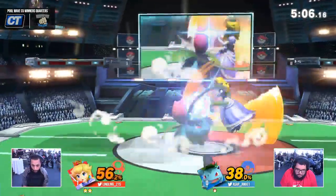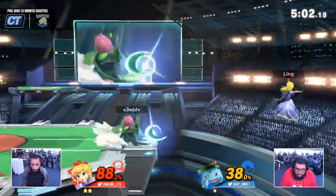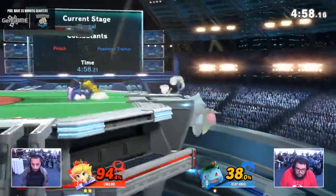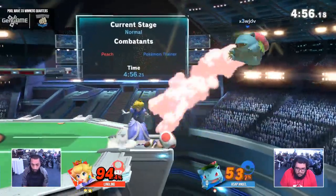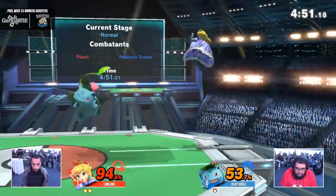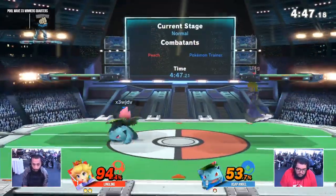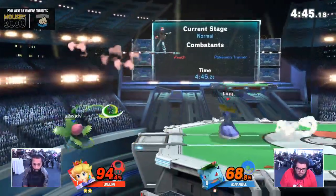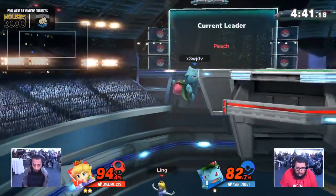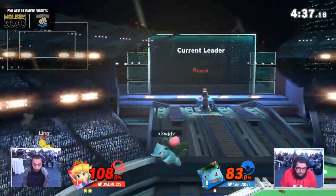Switching to Ivysaur — thank goodness for the Pokemon switch, because that was a bad time incoming. I was worried after he switched to Ivysaur too. Still has the Parasol here, no big connection. That almost hit him through the Vine Whip — Ling is catching on to what the timing is, just missing. And that Peach Bomber stays out for a deceptively long time, so if you're not familiar with it, the last little hit will get you.